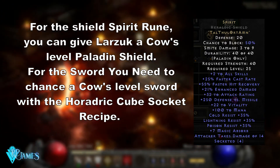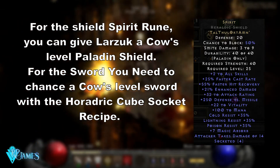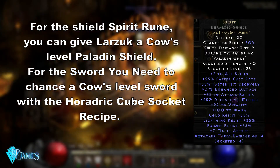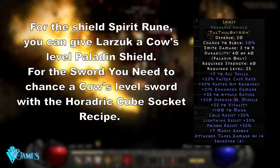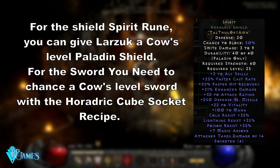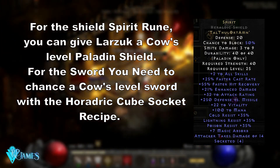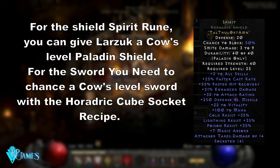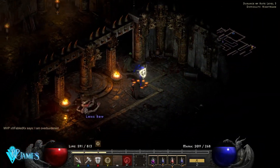Spirit gives plus 4 to all skills, a minimum of plus 50% FCR, and a minimum of 180 extra mana for those hammers, plus a bunch of defenses and resistances. Really just get this as soon as you can — you need nothing else to climb all the way through to endgame. It will cost you quite a bit to farm since you need 4-socketed items, which you can farm in the Secret Cow Level, but you need to finish the game on normal difficulty first, so don't worry about it too much until then. A good choice to use before you can get the two Spirit runewords is Strength for the weapon and Ancient's Pledge for the shield.